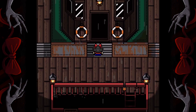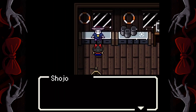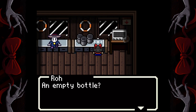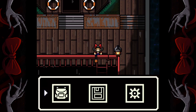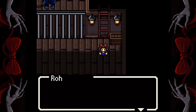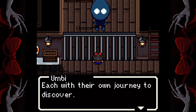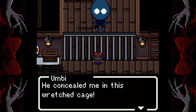Now go inside the cabin and have a chat with the captain. Now pick up this empty bottle next to the captain and exit the cabin. Go to this red ladder and use the L-bar key to open it, go down the ladder into the hull. Finish this chat with Umby for the trophy.